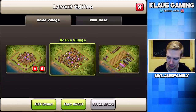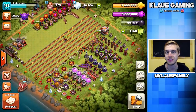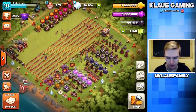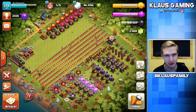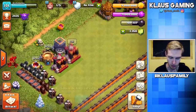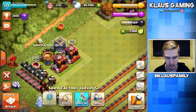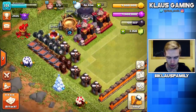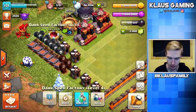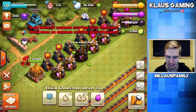I also updated my progress base — everything that is maxed out is up at the top, everything that needs to be upgraded is down at the bottom. It is a very one-sided progress base because Town Hall 11 is huge. Over here we've already got the dark barracks maxed out. The dark elixir storage does not upgrade until Town Hall 12, the spell factory does not upgrade, and then a few of the traps — seeking air mine, spring trap, dark spell factory — none of those things upgrade at Town Hall 11. And we have the already maxed-out gold mine and elixir collector.